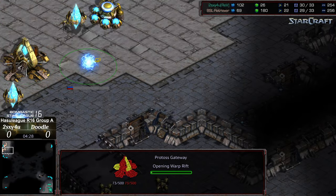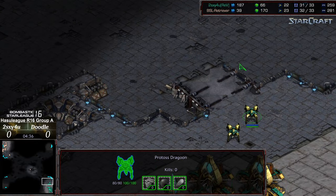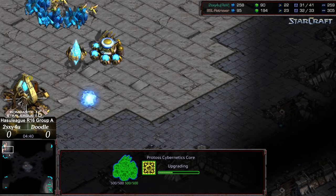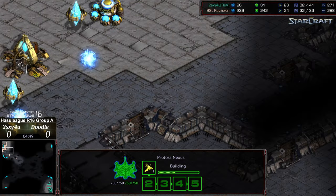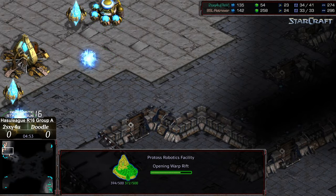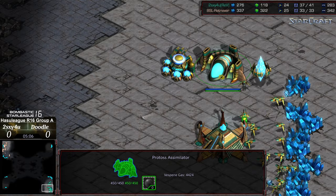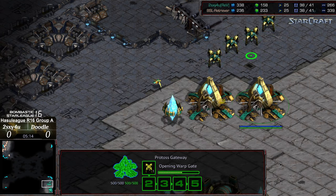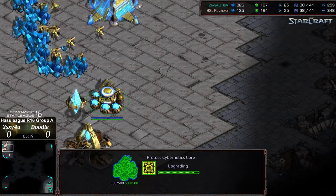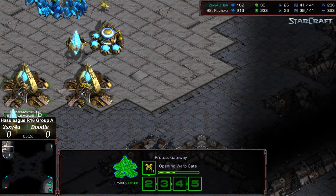Doodle going one-gate robotics with a second gate to follow — interesting, so maybe wanting to follow this up with some aggression rather than going for a nexus grab. Wondering if he wants to use his reaver to bully out towards the natural expansion and deny a base to Too Sexy. He could be concerned knowing that sometimes the Protoss response is to drop the Citadel of Adun and play from there. Supply counts actually in Too Sexy's favor because of that additional gateway, but behind in tech. We're seeing an observatory — so observatory instead of reaver tech to start, respecting the dark templar follow-up.